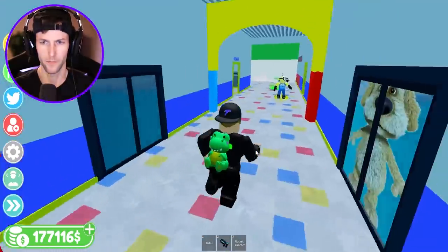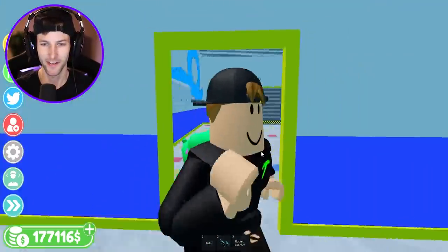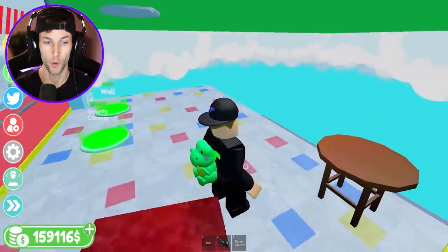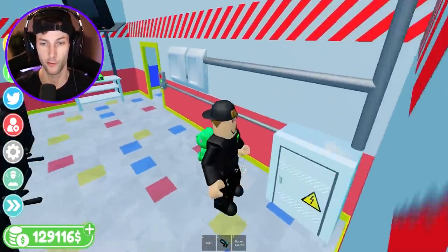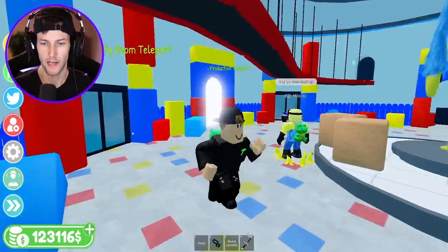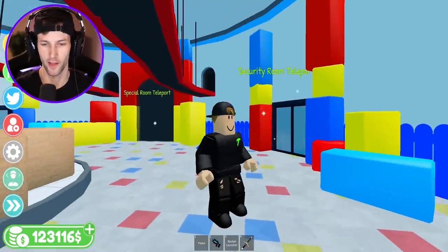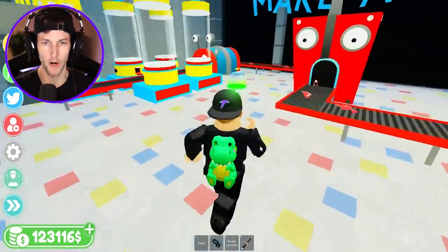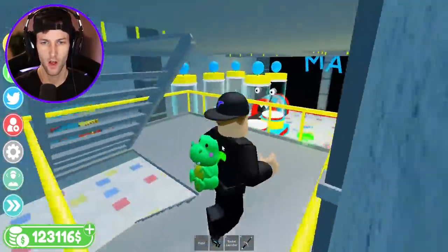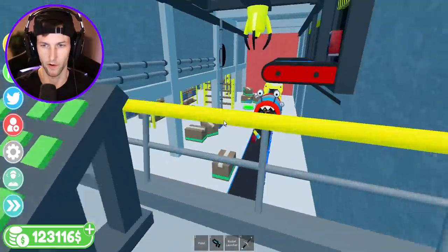Why is Talking Ben inside Poppy Playtime? This is really strange. That's the exit but we can't actually exit. He teleported just in time for the rocket launcher! Wall with keypad — security room with TV and security cameras. I can watch that minion run around and find exactly where he's at, then get him with the rocket launcher. I gotta test out my Huggy Wuggy sword — it's so much stronger than the rocket launcher!